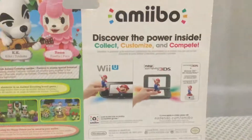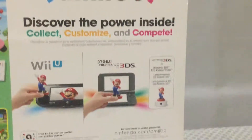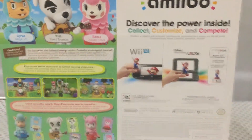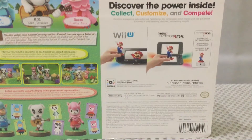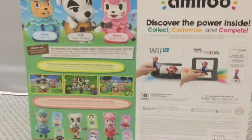But anyway, here we have amiibo — discover the power inside, collect, customize, and complete for the Wii U and 3DS. I think I'm allowed to say that this Animal Crossing game is by far the worst game on the Wii U. If you have one better, let me know in the comment section, even though I'm pretty sure no one will anyway, but that's besides the point.